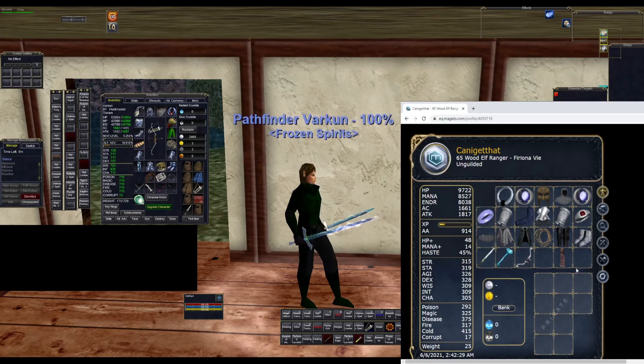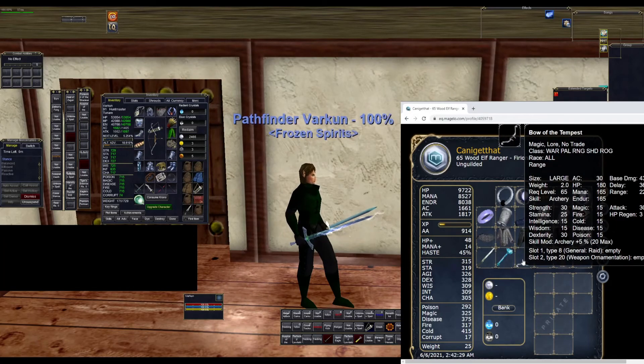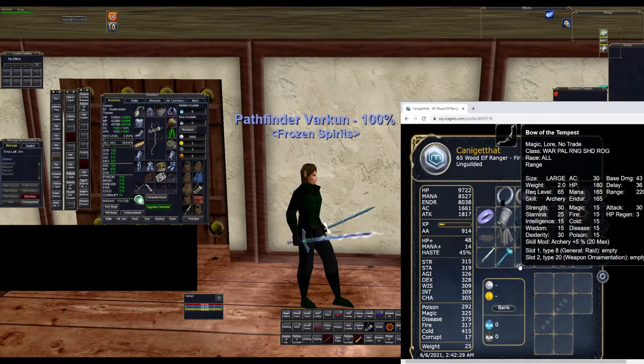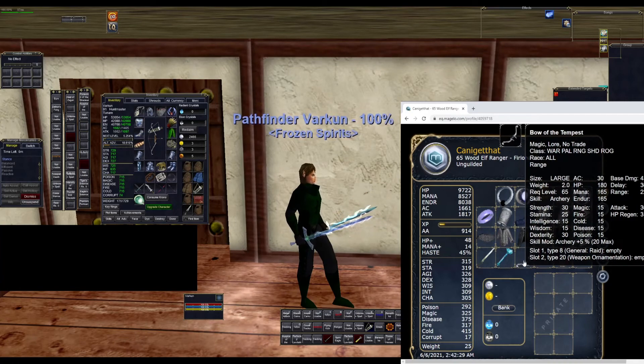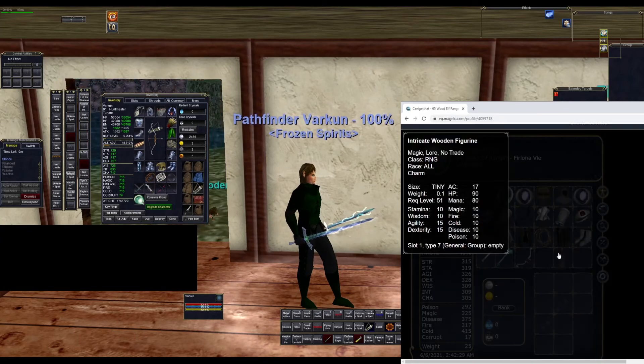For the bow, we have Bow of the Tempest — 43 damage, 36 delay, 30 attack, and a 5% archery mod. Bows are extremely good in Planes of Power; you can do pretty competitive DPS, basically just auto-shoot and throw out some direct damage and DoTs for solid damage. This is a must-have bow for rangers — it's their best bow. Lastly, we have the Planes of Power progression charm, Intricate Wooden Figurine. When maxed out, it has 17 AC, 90 health, and 80 mana.